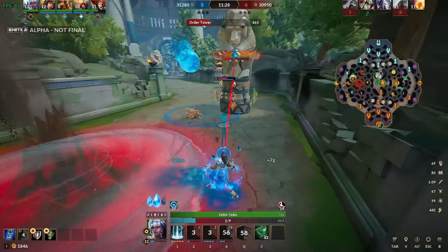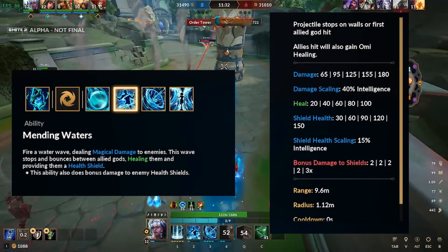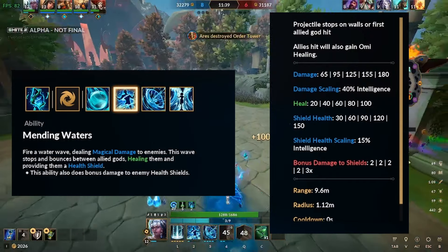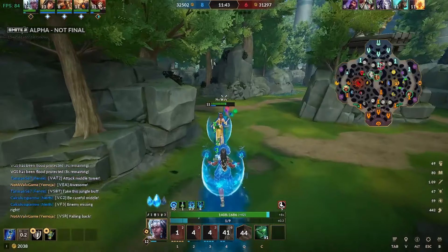Yemoja's second ability, Mending Waters, is a small rectangle in front of her. She throws this, dealing damage to enemies and healing allies while also providing a shield. This ability also deals bonus damage to enemy health shields. Allies hit by this ability will also gain healing as if Yemoja basic attacked them, on top of the healing they receive from the ability baseline. This ability costs three Omi.